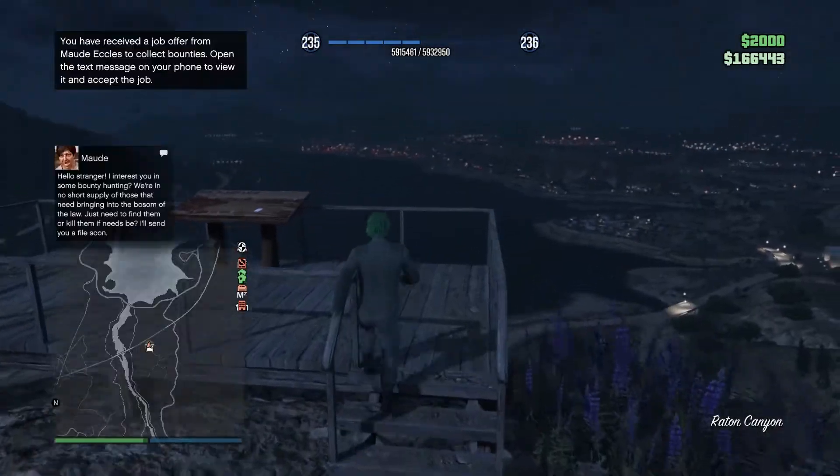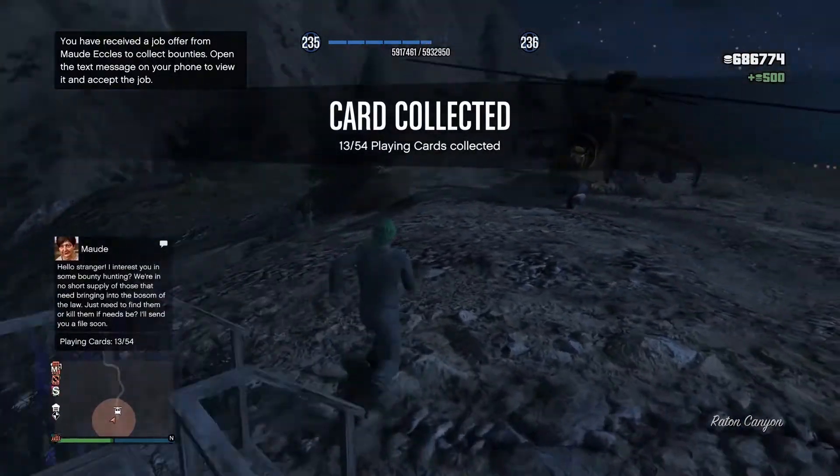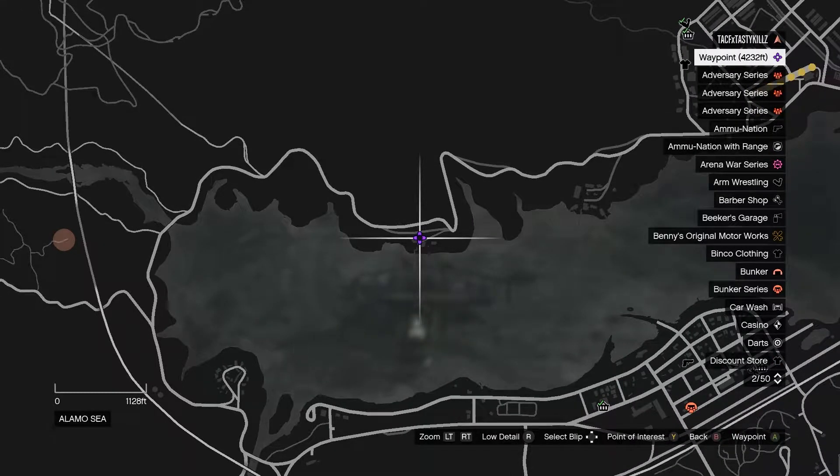The next card is going to be up here on top of this mountain, looking down over the areas. It's going to be sitting right up top there, and that will make it for the next card.